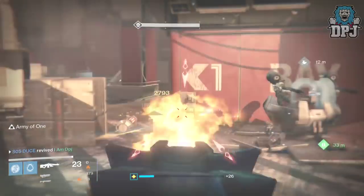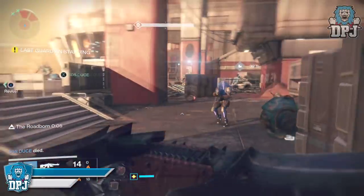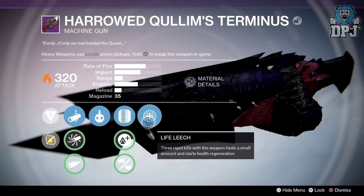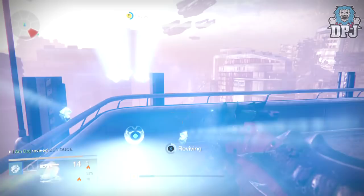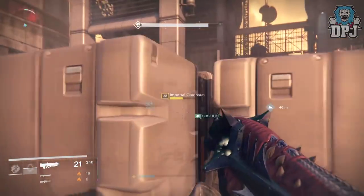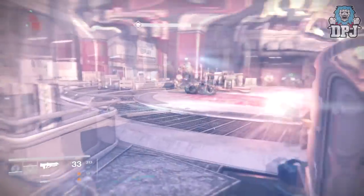Although it isn't an exotic, the 1000 Yard Stare is receiving a nerf — less ammo in its inventory — plus the general sniper nerf mentioned earlier. The Quillim's Terminus and its Herald version will also receive a nerf to ammo held in inventory. On the topic of raid weapons, they also mentioned increased reload speed for all weapons available within the King's Fall raid.